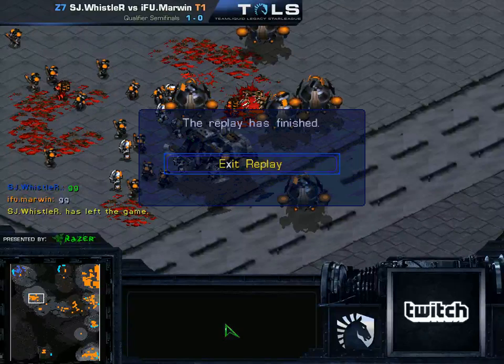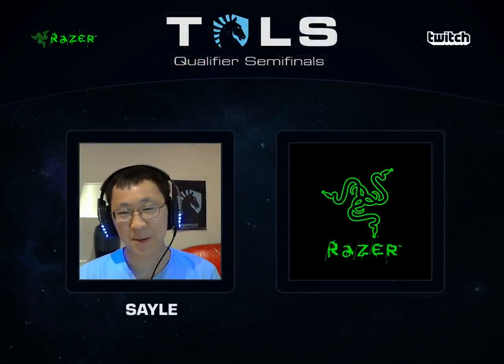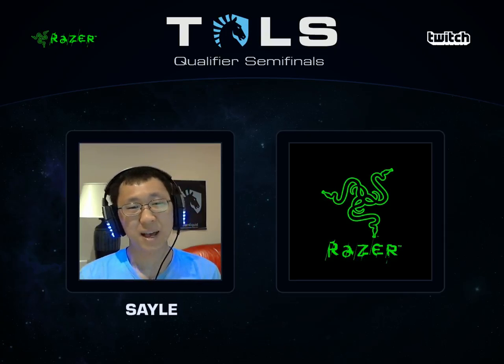GG from Whistler, and Marwin evens up the score. We're going to a deciding game three. Deciding game on Fighting Spirit — that's what I like to see. Going to a quick 30-second break and then come back for the last game.